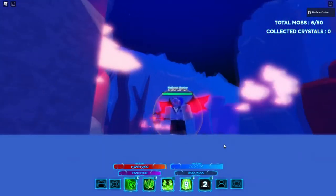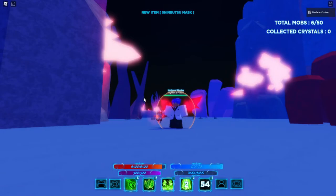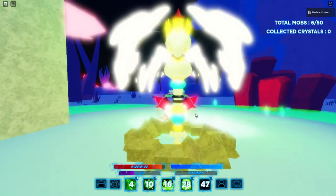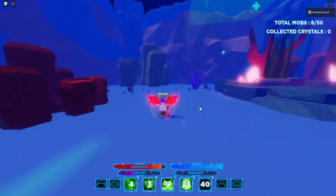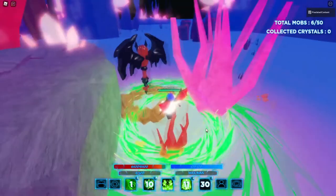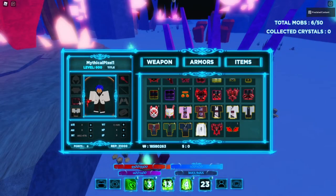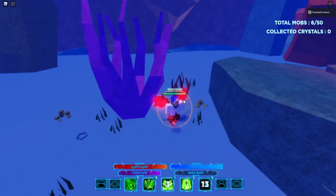Boom, you're at max mana. I'm gonna unequip a bunch of items here — that, that, and that. So I have 300 mana, let's empty out my mana. Okay there we go, so we're at zero mana. Equip that, that, that, that — boom, I'm at max mana again right away: 2700 mana.